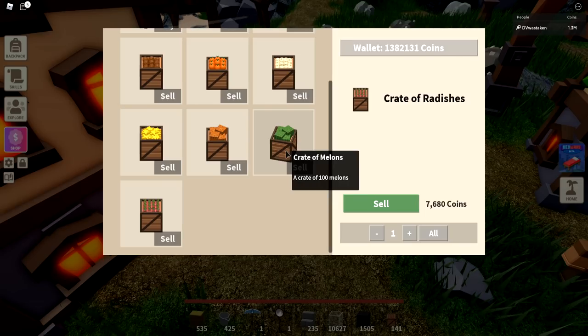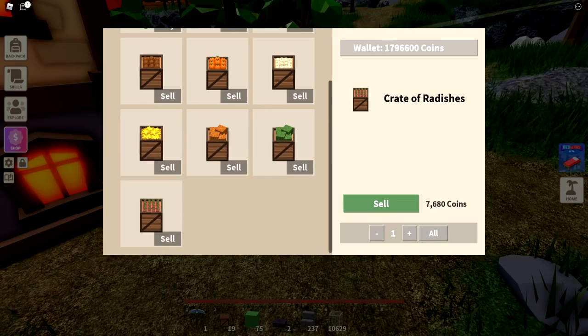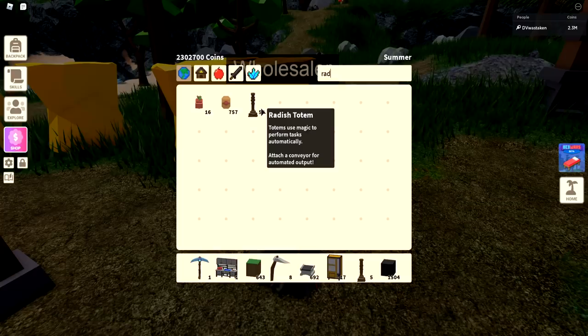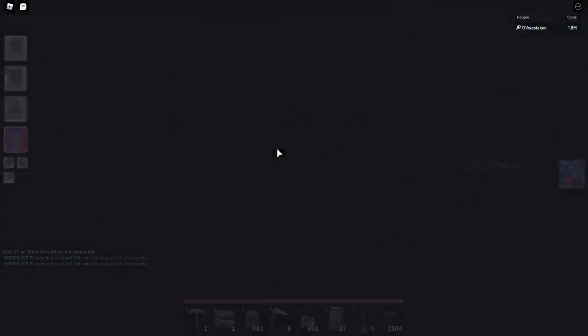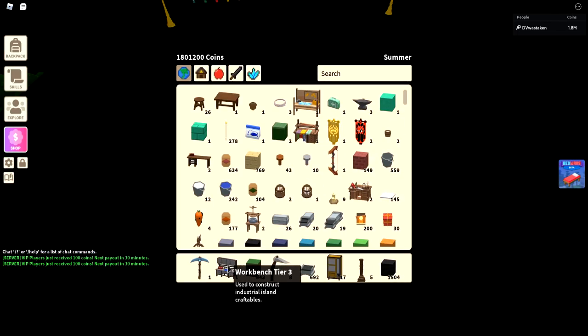Radishes are my favorite. Seeds are going for about 12,000 — I found some as low as 8,000 to 10,000 today. Assuming about 14,000 to 15,000 per seed, your total investment is about 7.8 million coins. You'll make about 250,000 coins per hour — that's my recommendation. Go for radishes: each seed is way cheaper than watermelons and it's a great crop. I have 757 of them but only needed 540, plus 80 radish totems at about a million coins total. You only need about seven seeds per totem.